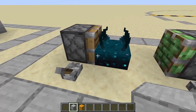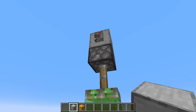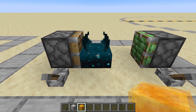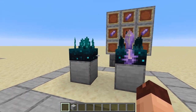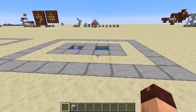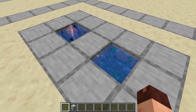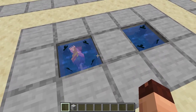The Skulk Sensor cannot be moved by pistons in any way, shape or form — you can't drag it with a sticky piston, push it with a regular piston, or drag it with a slime block or honey block. It is not movable at all other than picking it up with a Silk Touch tool and replacing it elsewhere. If you don't want your Skulk Sensors making sounds, you can silence them by waterlogging them. They still pick up signals when waterlogged, as you can see them lighting up, but they won't make any sound.